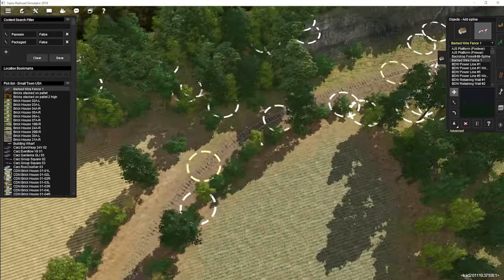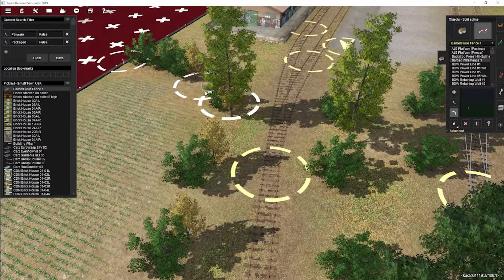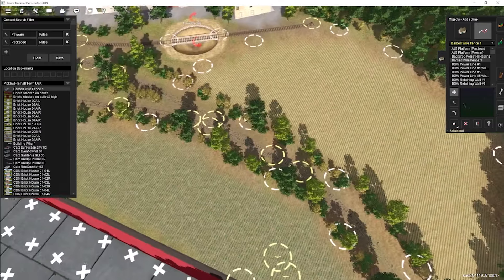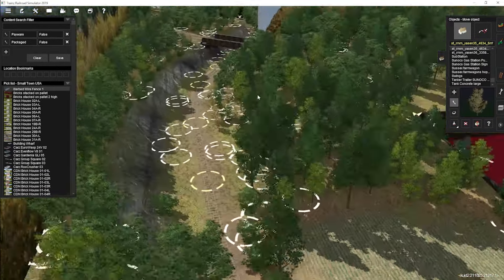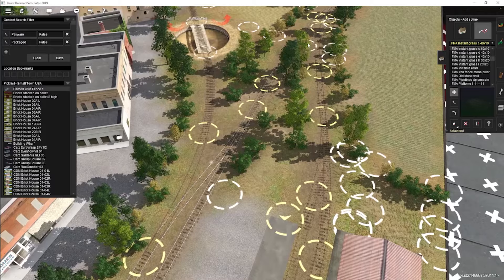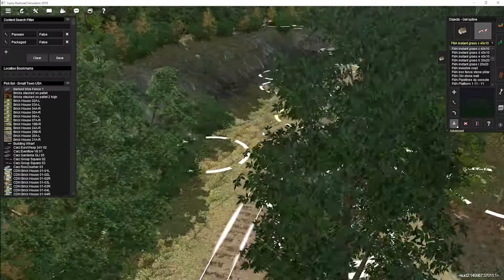The nice thing about this route is I can see my progression as a route builder. My first public route was the North Texas Belt Line — I love it, but I didn't use any grass splines or Turf-X anywhere, so it has a look of being a little barren at times. This was the second route I started working on, and my scenery and environmental work was even better — I got a better feel for trackside details, fence lines, trees, and grass. I didn't use Turf-X yet, but that comes with time. It's better than the North Texas Belt Line as far as details go.